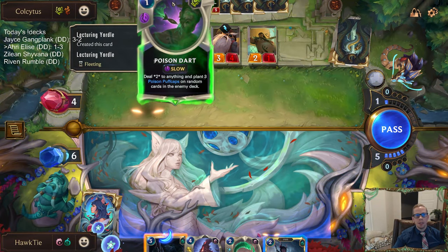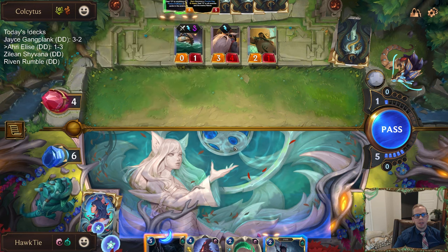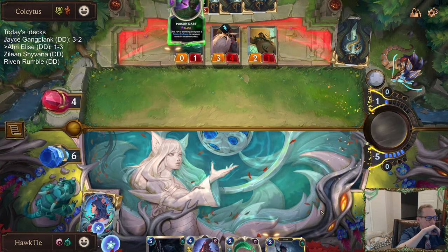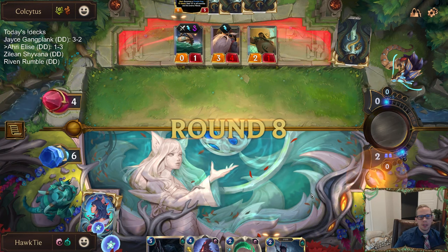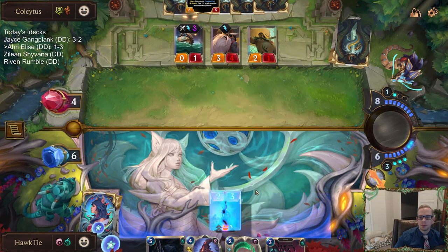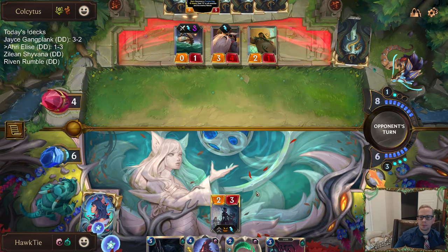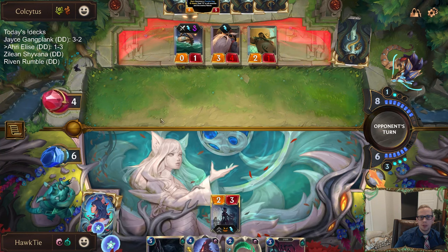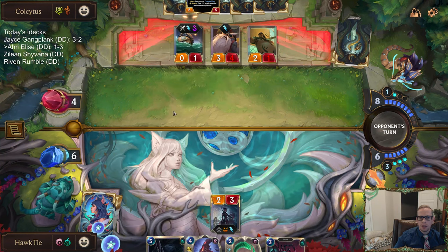See, the thing is this does two damage right now — so I play Doom Beast, they do two damage to me. I don't think the Gangplank nerf hit their decks that hard. One mana short from Doom Beast plus Homecoming plus Doom Beast. That was good on them for passing.